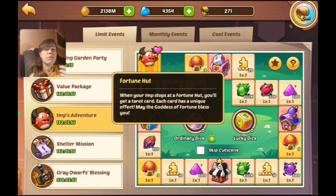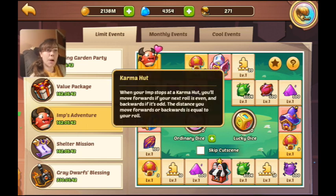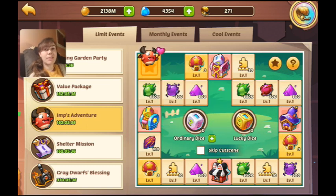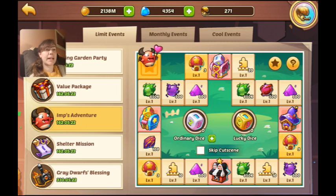On the board there are three-star shards, five-star shards, four-star shards, and the fortune hut which gives you three tarot cards to pick from with various effects. There's also the karma hut — on your next roll, even means you go forward, odd means you go back, and going back earns you nothing so it's a bad thing. The lucky hut lets you get a lucky dice where you can determine what you roll.